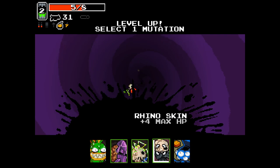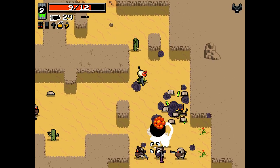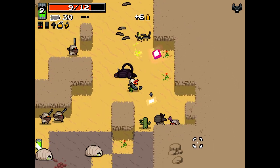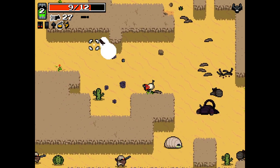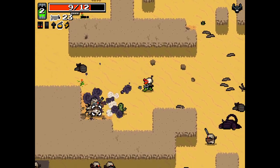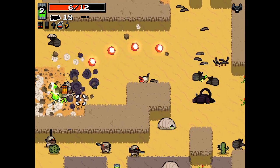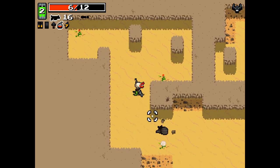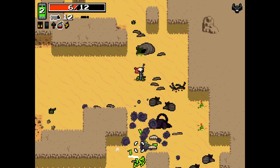I think we should probably just take Rhino Skin for now. It's a pretty guaranteed benefit early on. I'm a little worried about having only a grenade pistol here, but I will somehow make it work. This thing's really good, but I'm just a little fearful that it's explosive, and I am, in a word, an absolute moron. I will end up killing myself with it. So I'm looking to trade it out whenever possible, because as you can see, my health is slowly but surely diminishing.